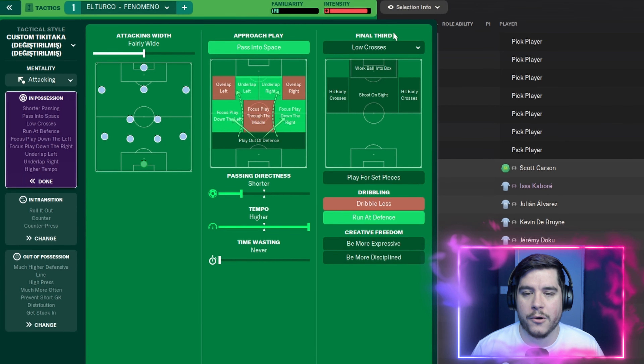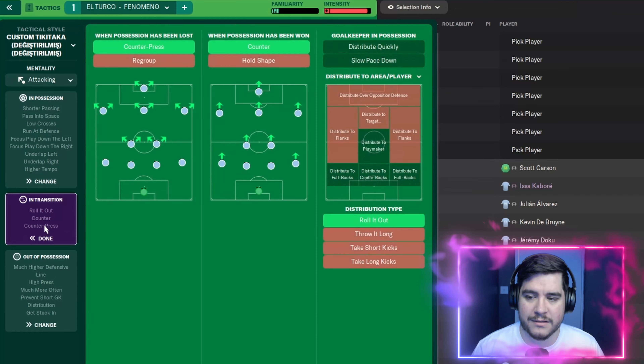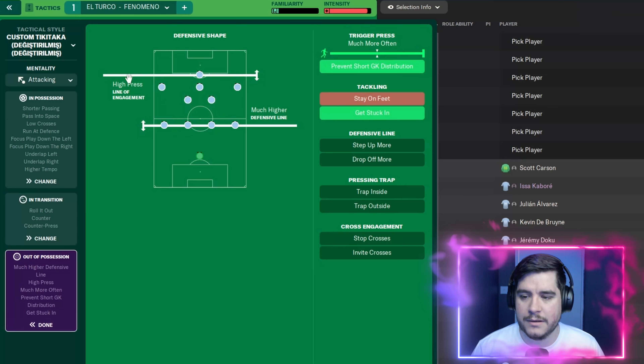Shorter passing with higher tempo, run at the defence, and low crosses in the final third. On the transition, counter press and counter with roll it out. Out of possession: high line of engagement, a much higher defensive line, prevent short goalkeeper distribution with trigger press much more often, and get stuck in with the tackling.